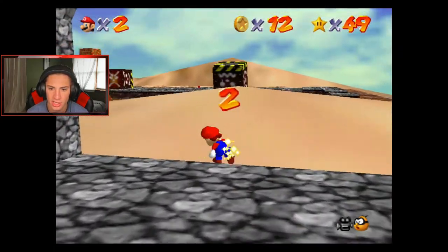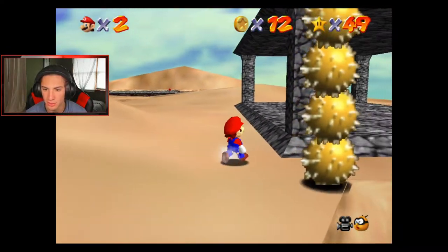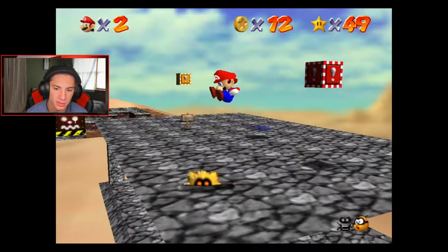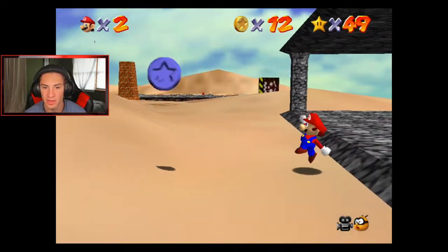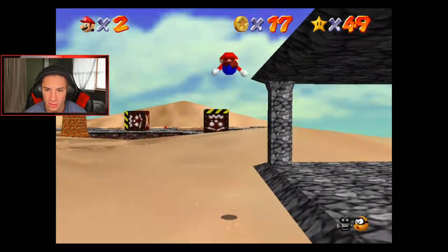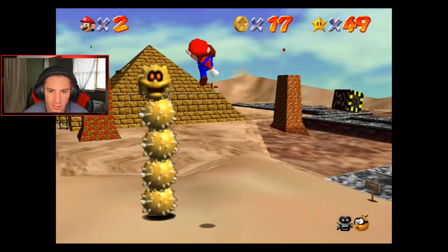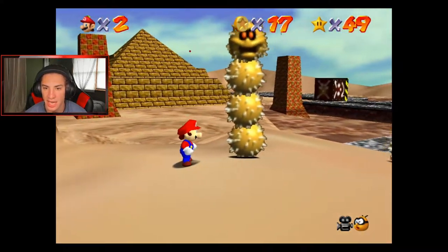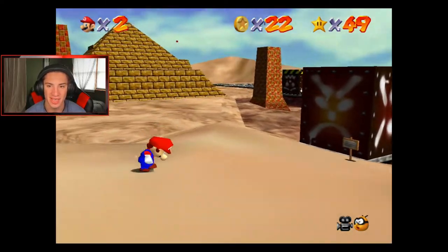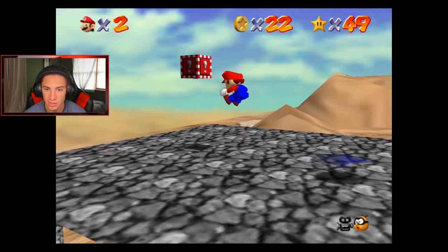Oh there's a red coin there, I'll take it. I believe the Pokies have some coins in them but you have to get close to them. Let's hop up here - Pokey, I'm gonna butt squash on you. There we go, kick his head off and a blue coin should spawn - which is awesome. I think the best bet is to fly. Actually I think I can just double jump and kick this thing. Oh yeah I can totally double jump and kick it.